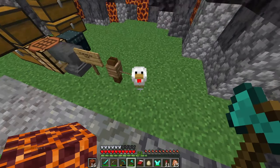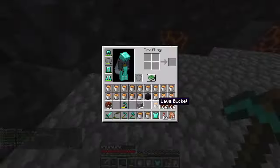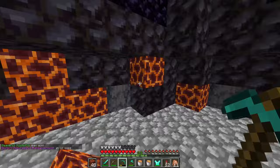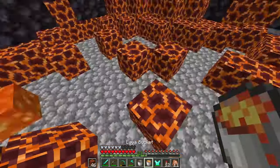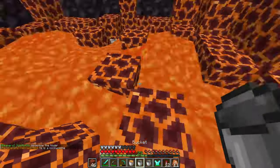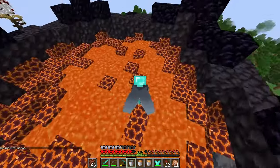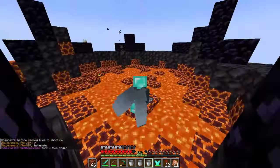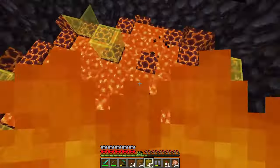And it was time to say goodbye to Justin. Now it's time to make the volcano alive with some lava, and by placing yellow, orange, and red glass.